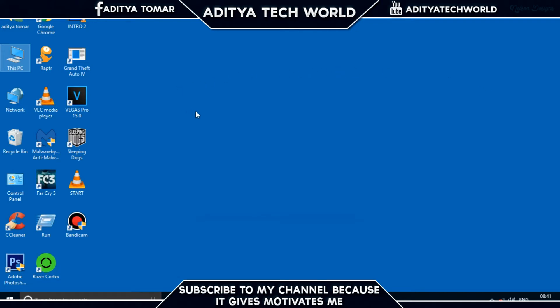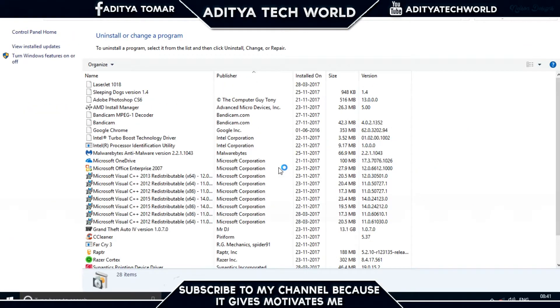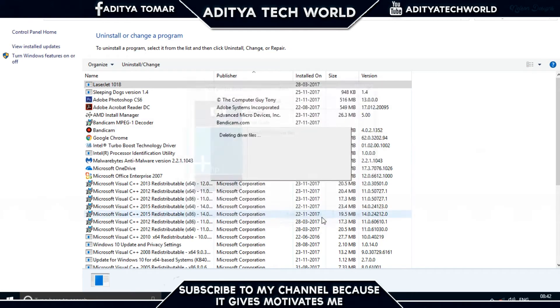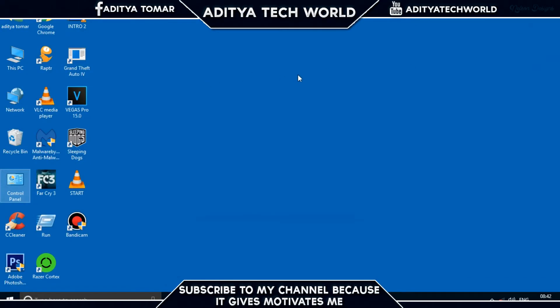Next, we will remove all unwanted programs from our computer. Go to Control Panel, then Programs, then Programs and Features. From there, delete all the programs you don't need — for example, LaserJet software you no longer use. Uninstall everything unnecessary.